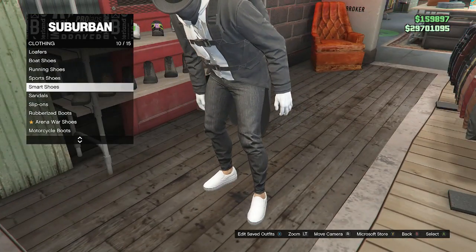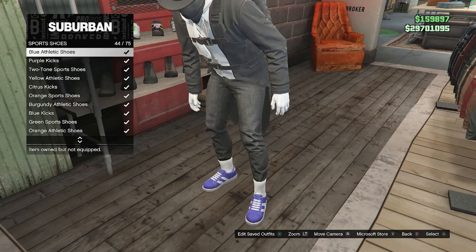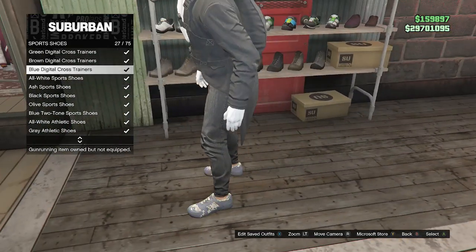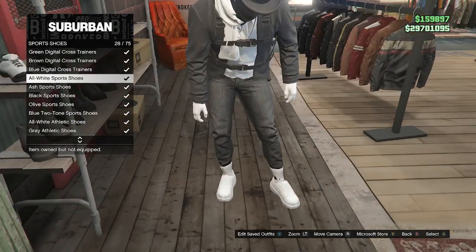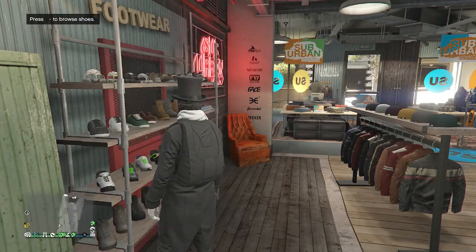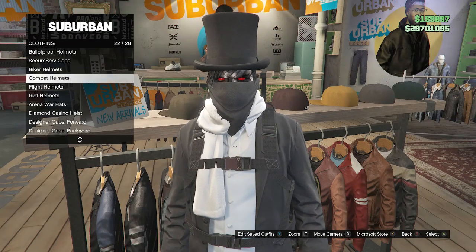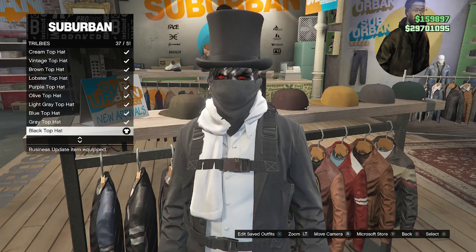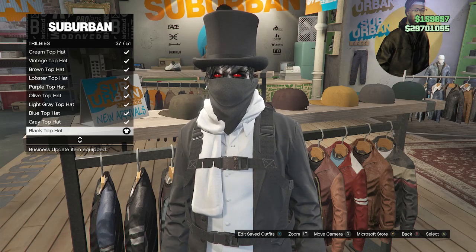If you don't like the slip-ons, you can go to sports shoes, but Rockstar changed it so the socks go over your jeans now. If you like the all-white sports shoes you can use those, but I'm using the white slip-ons. After choosing your shoes, back out and head to hats. Look for tribbles on slot eight and buy the black top hat on slot 37. Once you buy the black top hat, back out of hats and head to the mask store.